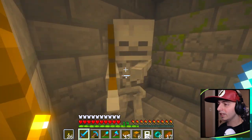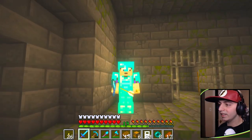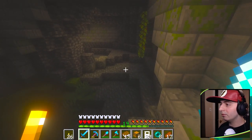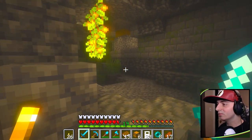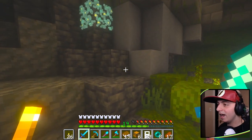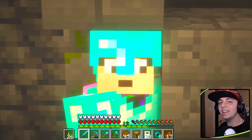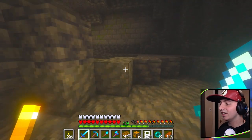By far my favorite update was absolutely Caves and Cliffs. I love the caves in Minecraft — they did not get enough love till version 1.19. This stronghold is broken, I think I was over there. This stronghold is so bad — they need an update. Please Mojang, somebody share this video with them.